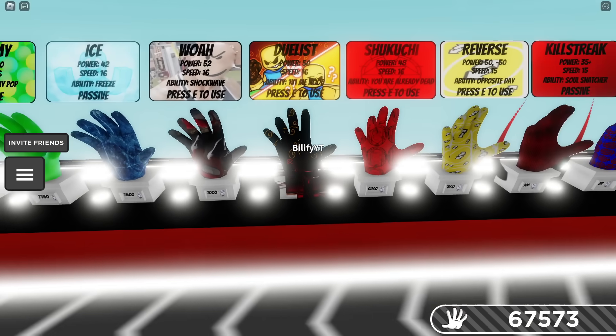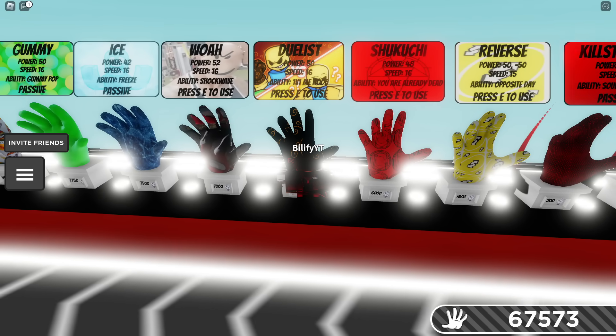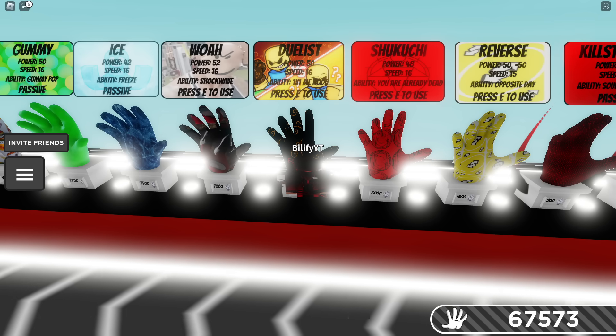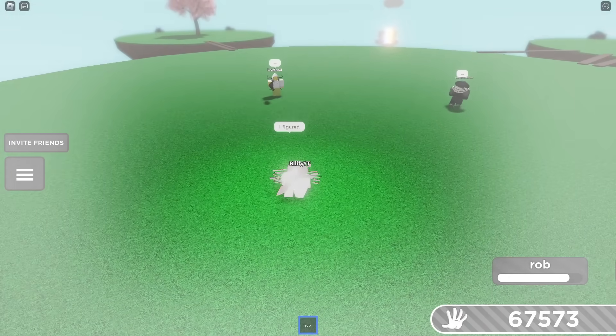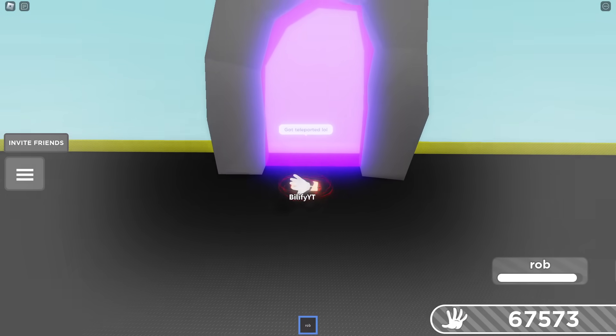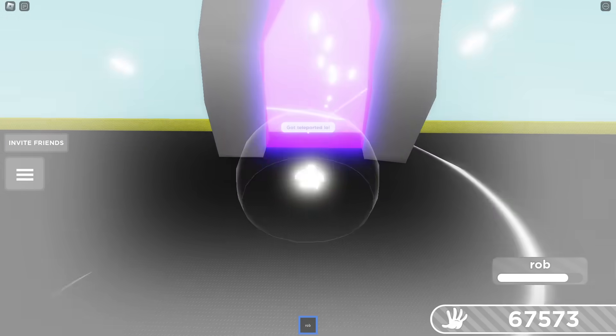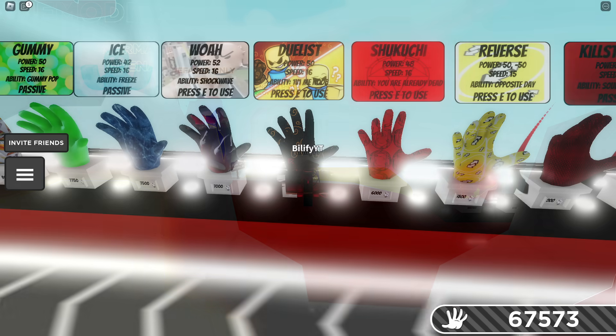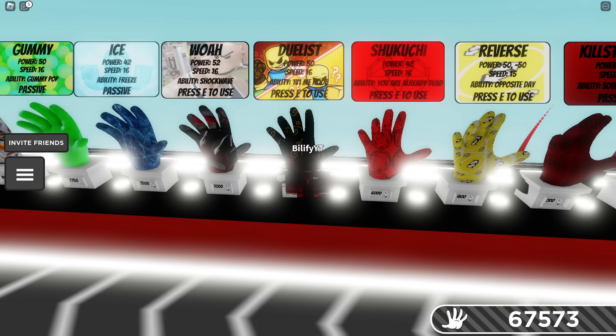First things first — look at this Duelist banner, that is sick. We don't recommend Duelist. The funny thing with Duelist though is what happens if you come out of the portal with Rob — don't use Rob in the arena. So definitely don't use Rob in the Duelist arena. I don't know if that's going to be patched in the future, but for now, don't use Rob in the Duelist arena.